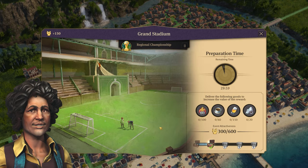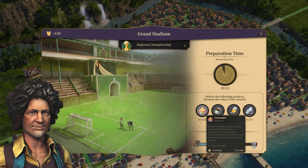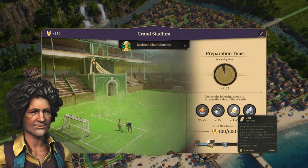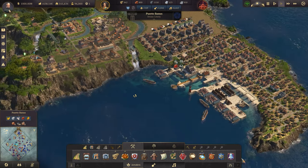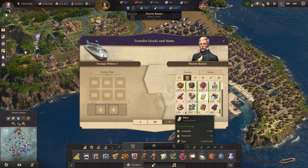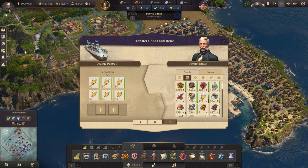Let's hit confirm and see what's required. Costumes — we have 345, we need 100. Coffee — totally fine. Beer — we don't have any beer. We've got plenty of cotton fabric, so we need a run of 150 beer. I think we've actually got beer down on this island. We do, loads of it — I just haven't delivered beer to Manola yet. I'll just bring over 300.